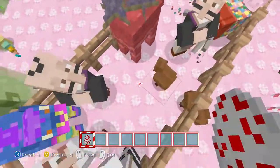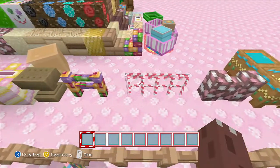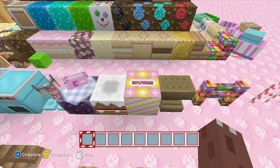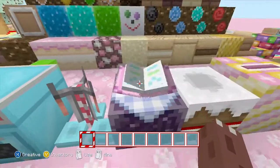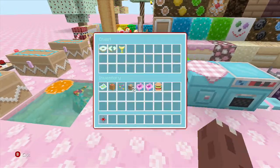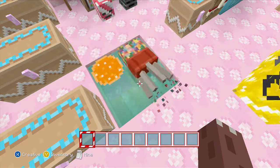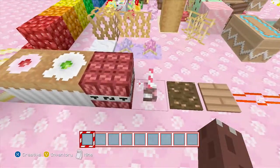Moving on to blocks: cobblestone walls, the cauldrons look fantastic, iron bars are by far one of my favorite things about this pack, fencing looks fantastic, anvils, jukeboxes look great, the enchantment table, crafting table, furnace, chests with all the enchantment books. The only bad thing about this texture pack for me is the water - I wanted it to be like melted chocolate but sadly it's not.